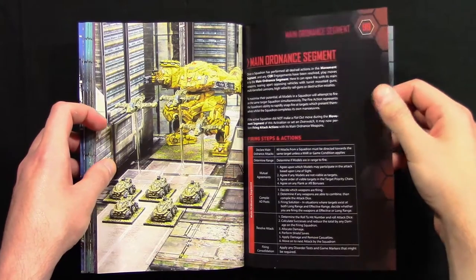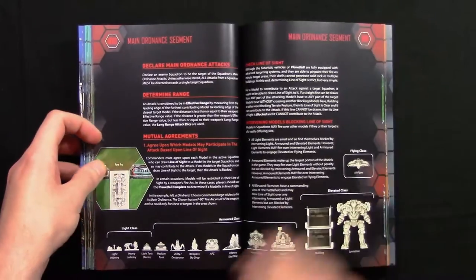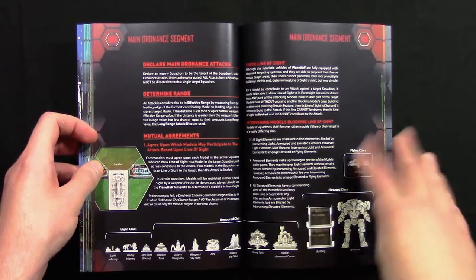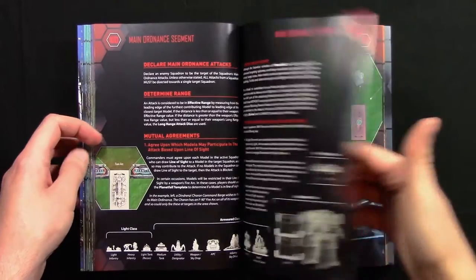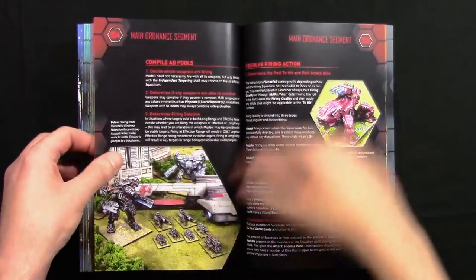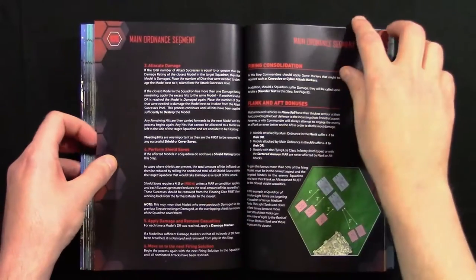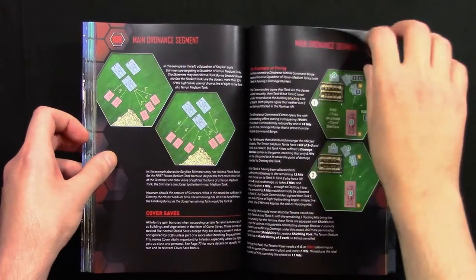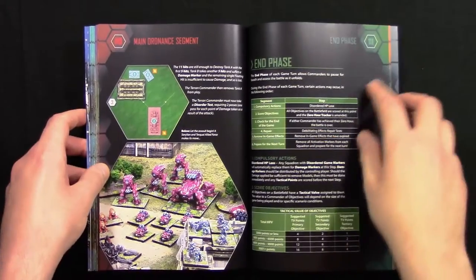Then we go on to the main ordnance segment — basically firing your main weapons. There's a nice chart showing light class, armoured class, elevated class, and flying class — all the different model types in the game. Further topics include compiling AD pools, resolving firing actions, firing consolidation, flanks and flank bonuses. Lots of content on main ordnance, because shooting is a big part of the game.